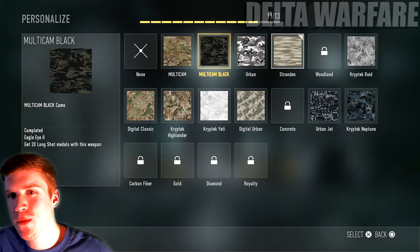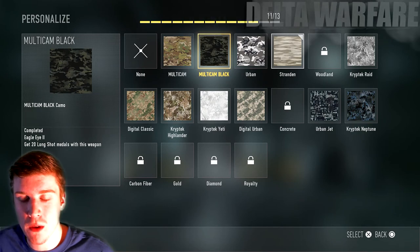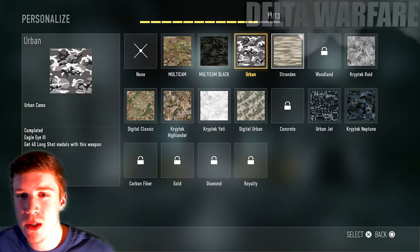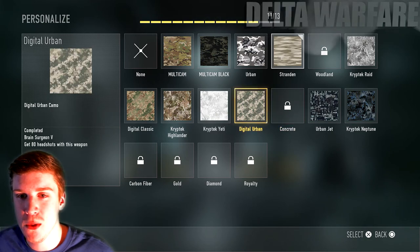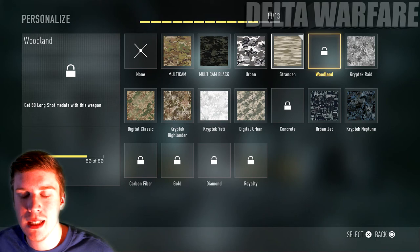Hello, what's up guys, this is Delta Warfare, welcome back to another episode of Road to Royalty here on Advanced Warfare. Before we jump into the game I wanted to show you my camos first. On that last episode I already had a couple of camos, but as you can see I actually have some more camos unlocked — I've been doing some work since that first episode.